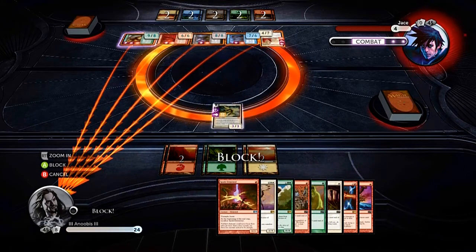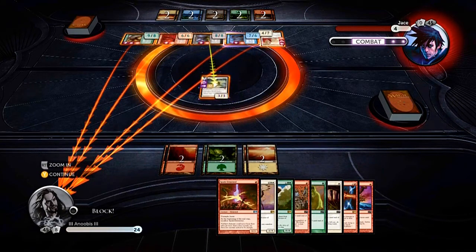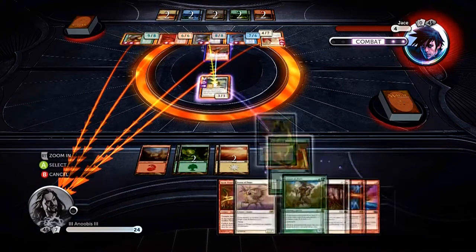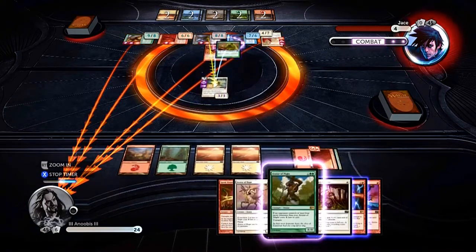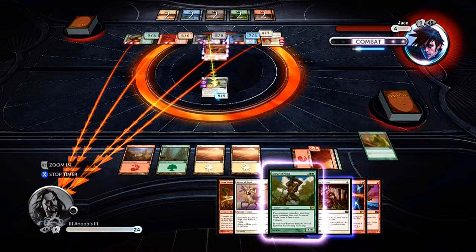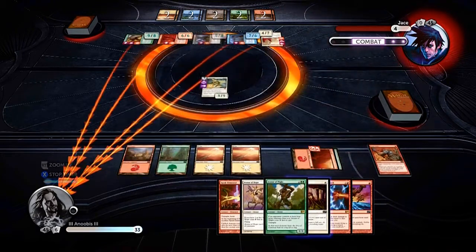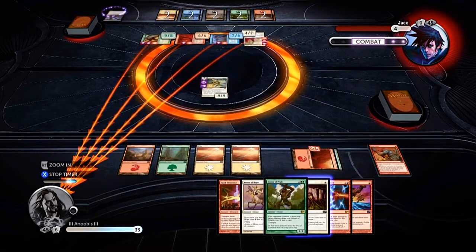We're going to go right for the middle and destroy the black praetor first. What you want to do is cast your Brute Force and your Giant Growth — cast them both on your Bane Slayer Angel to make it a 9/9 monster capable of destroying the black praetor. There we go, destroyed — we take our damage.